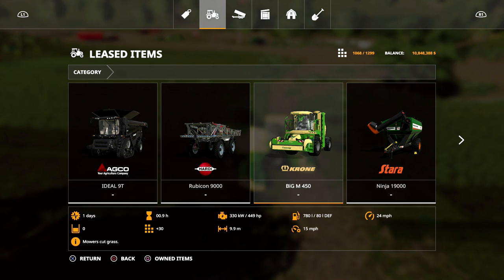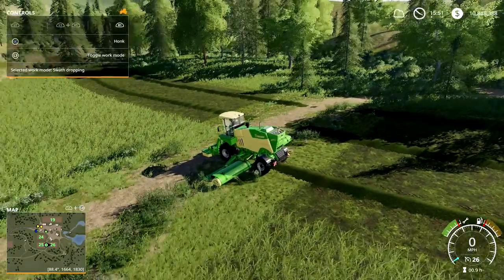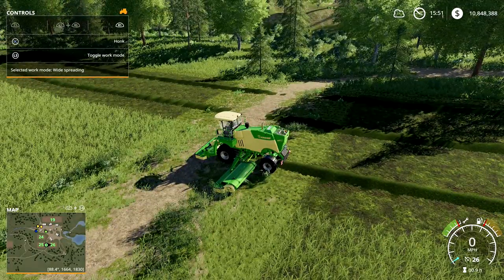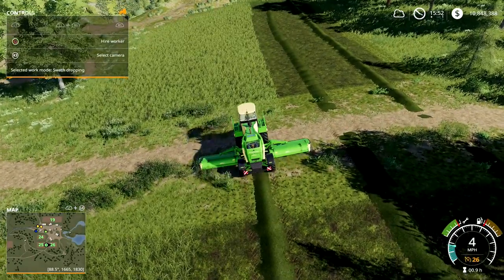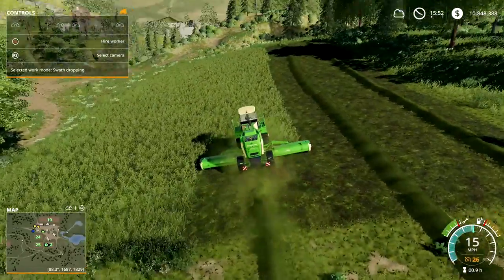The only downside is it takes 30 of your equipment slots. You can look in the top left corner — you have different work modes. This is swath dropping, which is what you're currently seeing. You have swath to the left, swath to the right, and wide spreading, which is what you're used to seeing on flail mower-type equipment. As you mow, it puts the grass into a nice little row, which saves you a step.